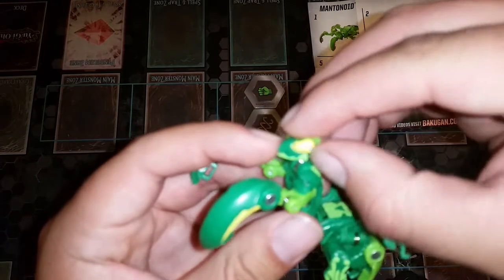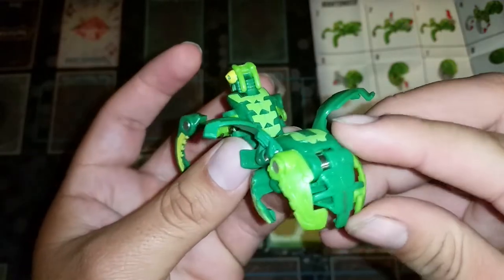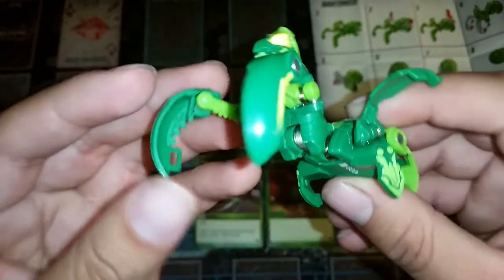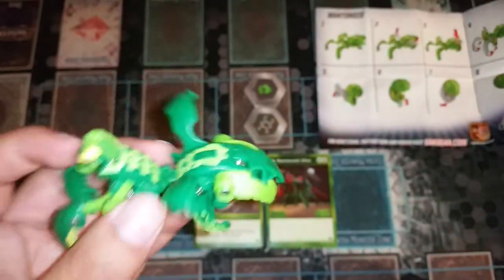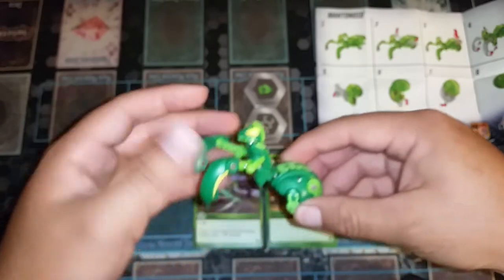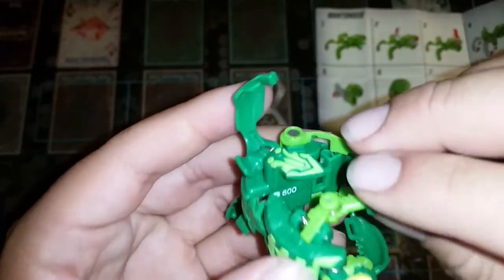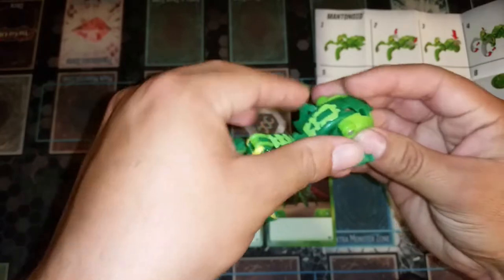Here is the Mantenoid Ultra. I really like the way this one looks — it's actually really cool. It's got 600 B-power right there. The claws, it's actually got the little claws right there too. Alright, let's attempt to fold it. I can't see anything. Okay, I lied — I very much lied about knowing how to figure this one out.